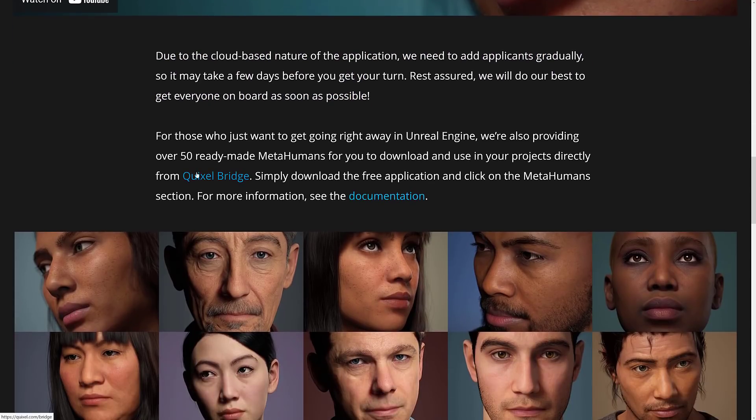We are all in this together. For those who just want to get going right away with Unreal Engine, they're also providing 50 ready-made MetaHumans for you to download and use in your projects directly from Quixel Bridge.